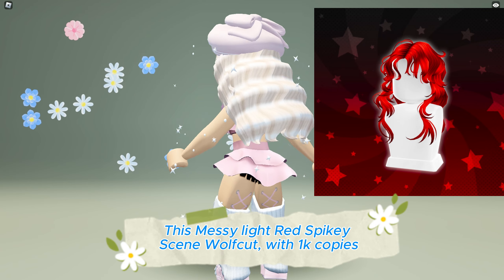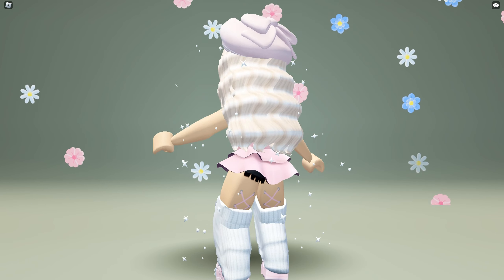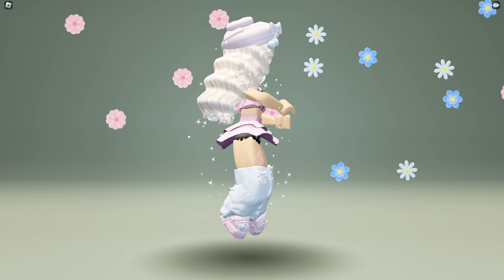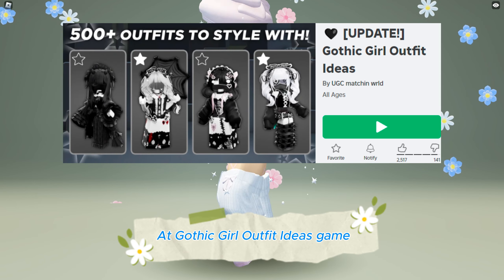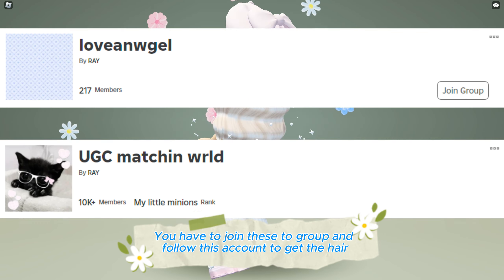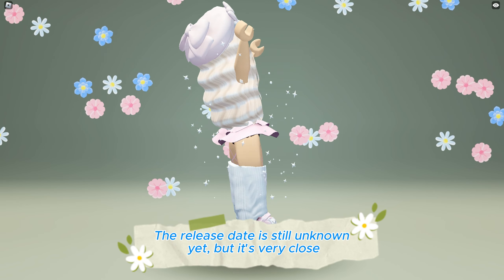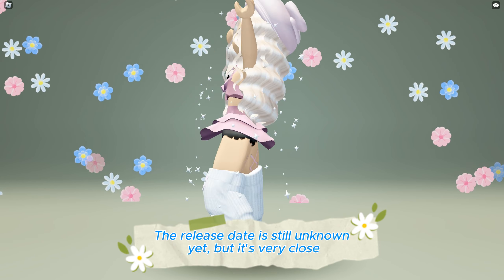This messy light red spiky scene wolf cut with 1,000 copies will be available soon to be obtained for free at the Gothic Girl Outfit Ideas game — game link in the description below. You have to join two groups and follow the account to get the hair. The release date is still unknown but it's very close.